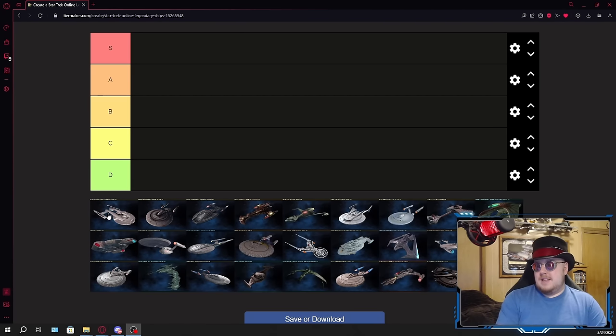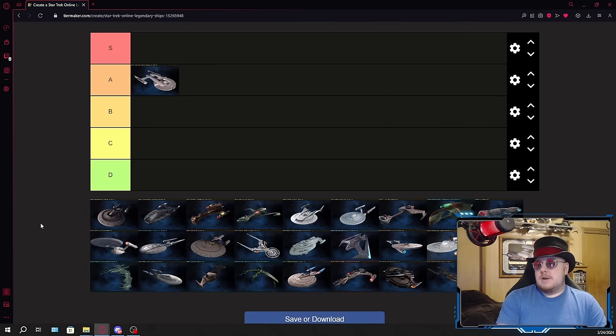Let's get started with the first ship, the Legendary Akira. It's a command ship with a secondary Miracle Worker seat — a really good ship, which is why I'm putting it in A tier. I really wanted this to be S tier, the S tier torp build, but they made it a cruiser, which is weird because the original Akiras are tactical focused. That mix of Command and Miracle Worker makes it well-rounded but not great for min-maxing, so it's good but not particularly great at any one specific thing.